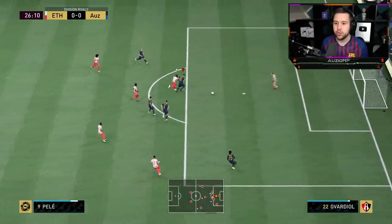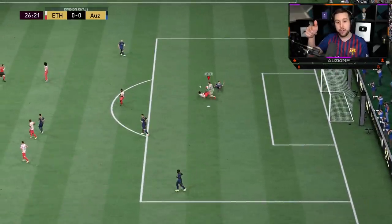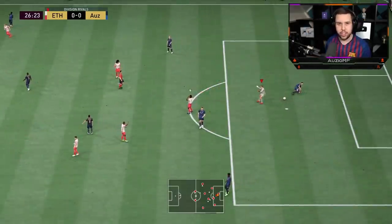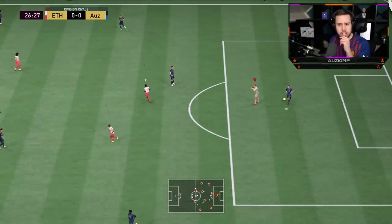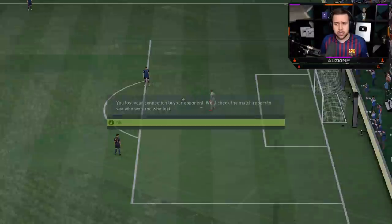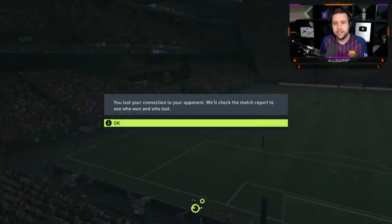I definitely feel like the Shadow chem style might be the way to go. He's going to pass through the middle — but look at that strength, and a red card as well! The strength to just hold off that player really nicely and not allow him to get in front.